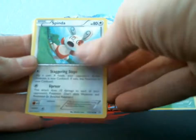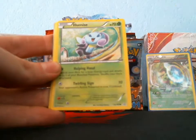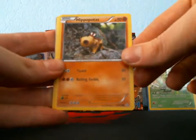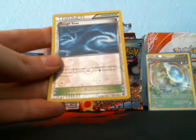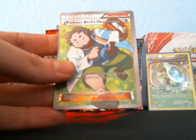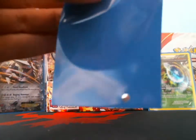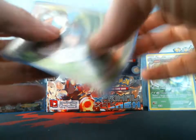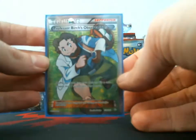We got a Spinda, Mudkip, Feebass, Illumise, Hippopotas, Lanturn, Lombre, Rare Candy, reverse Rough Seas — oh my god, Professor Birch's Observations full art! This is one of the full art supporters I wanted to pull. Wow, that is pretty amazing.